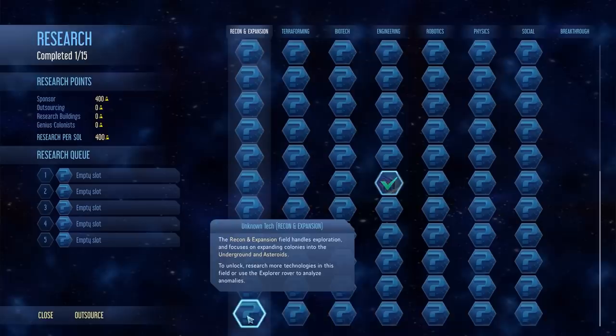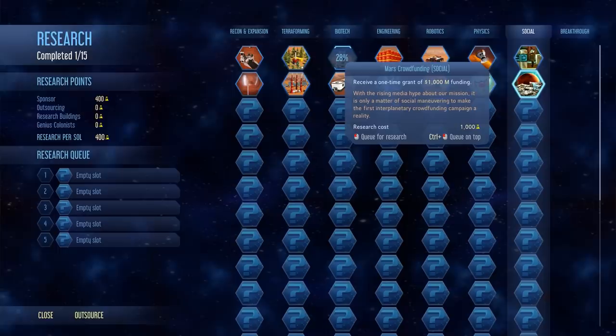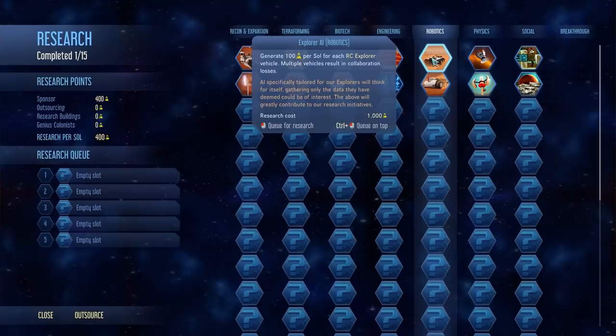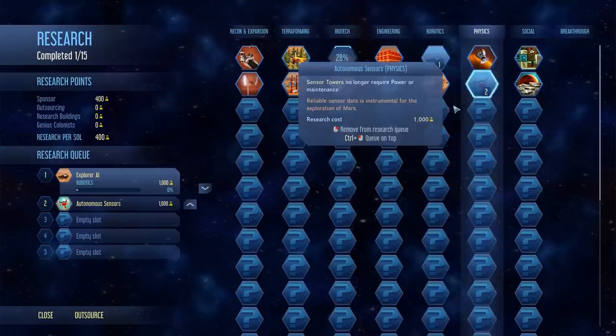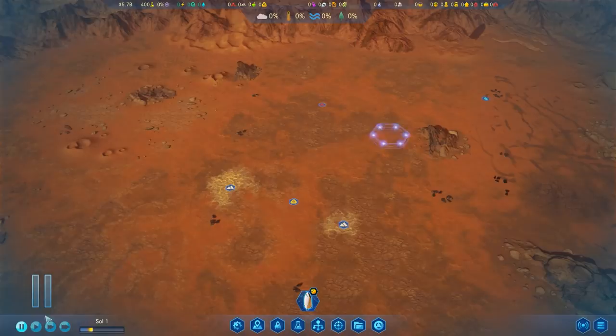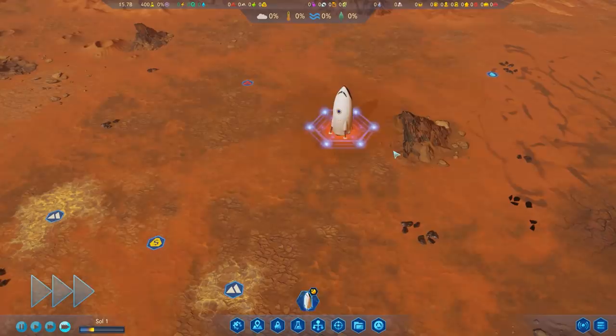There is a research down in the wonder category that isn't a wonder itself, but it's really good — I'm not going to spoil it, but you will want to get down this column at some point. We don't care as much about money. I like the idea of sensor towers for easy scanning, no power or maintenance required. We'll go for extra science per soul, because the faster you ramp that up the better. Then autonomous sensors after that, transports, and maybe less fuel requirements so I can send my rocket back to Earth a little sooner.